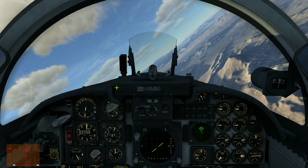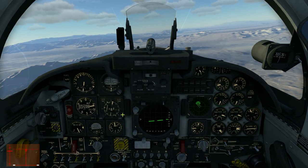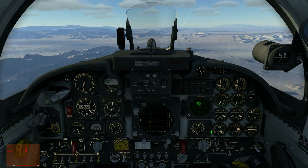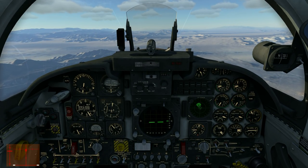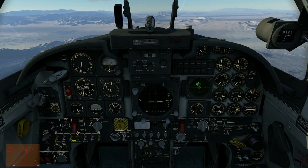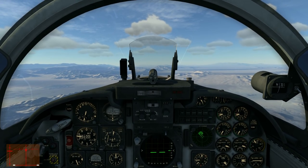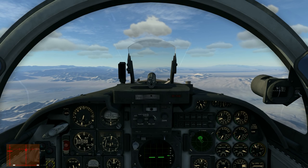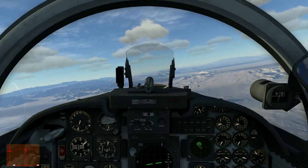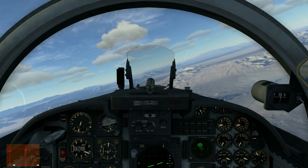We can drop our centerline tank - we are completely on internal fuel, no more need for it. I have to trim her out again. Centerline tank - selective jettison, and away with it. The landing - I don't really know the correct parameters for a nice steady approach, I do this quite intuitively until now. But I think we can get her down quite nicely. At least I know it's almost completely AOA-driven.